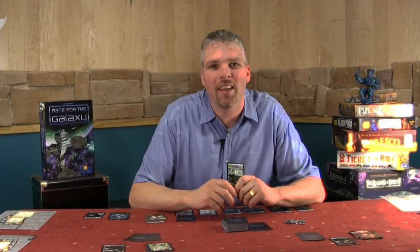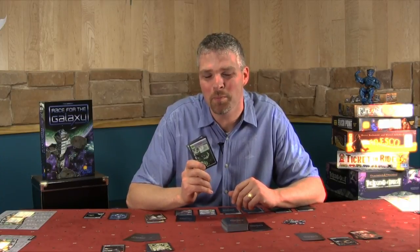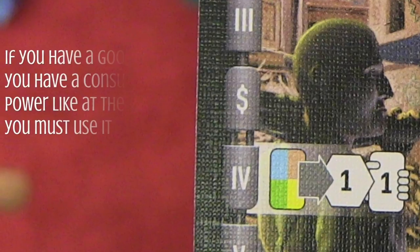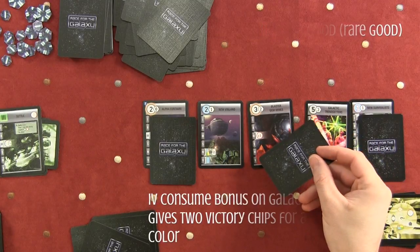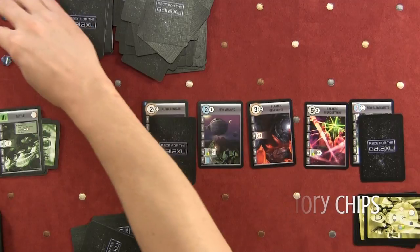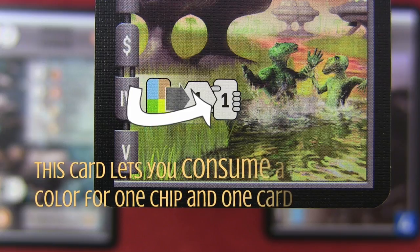Next we move on to the consume phase, which makes a lot more sense now that we've talked about produce. Ultimately, what makes your worlds and developments happy is when they can consume. The consume phase is mandatory for all players — if you have a consume power in your bonus bar under number four that you can use, meaning you have a good that meets the requirement, you must use it. For example, if I have a brown good (a rare good) and a power that can consume it for victory points, I must use that. The powers on your bonus bar for the consume phase can be things like trading a card of brown, blue, green, or yellow for victory points, or trading one of those cards to draw more cards, or any combination thereof.